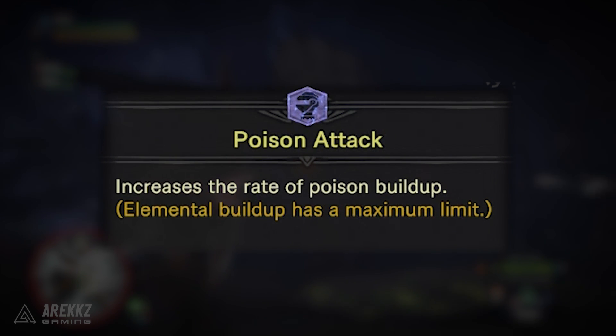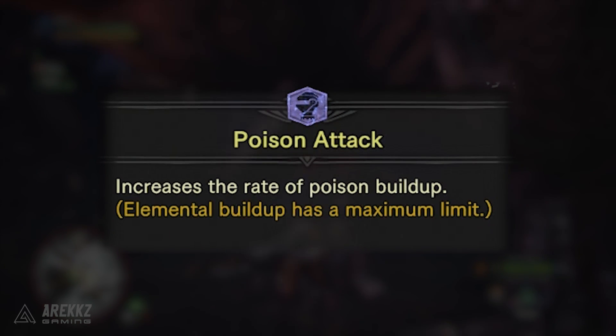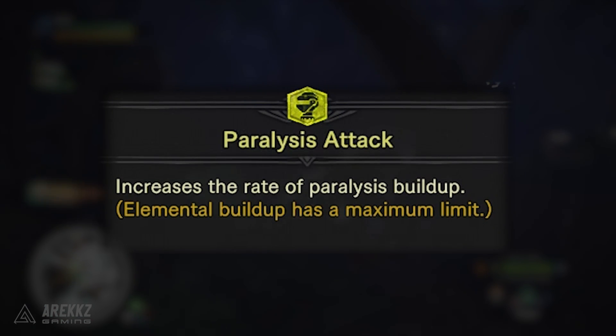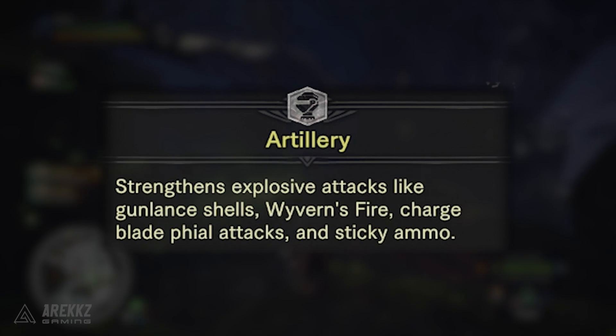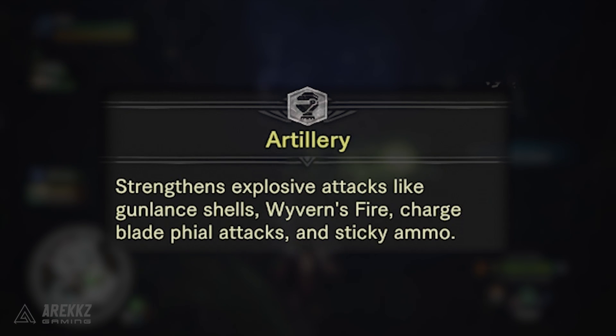Rather interestingly, it seems in World that abnormal statuses have been broken into individual skills as opposed to being lumped into one skill. So there is also a skill for Paralysis Attack, and while I haven't encountered it yet, I'd be willing to bet there's also one for Sleep. You then have Artillery which strengthens explosive attacks like gunlance shells, Wyvern's Fire, Charge Blade fire attacks, and sticky ammo — this is a three-level skill.